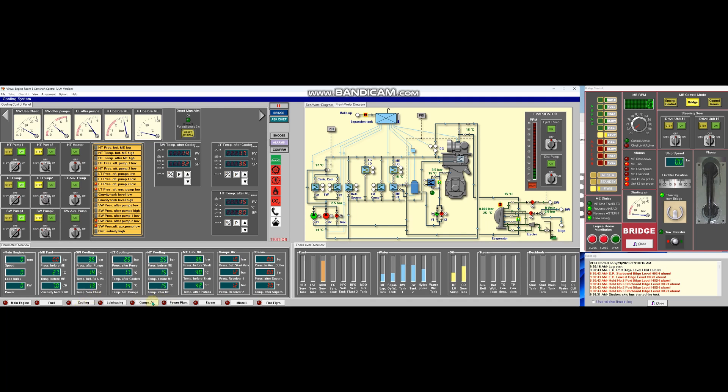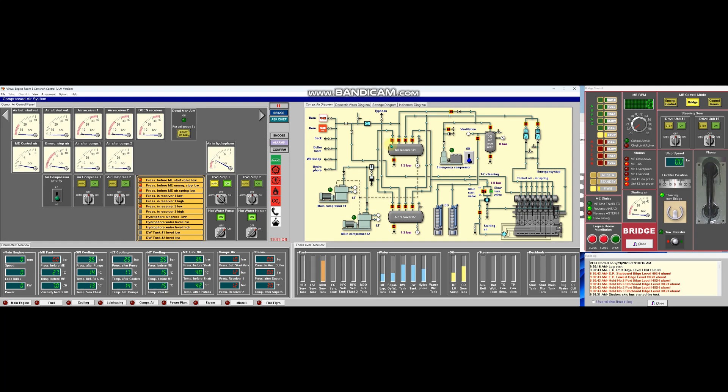So let's do the compressed air system so that we can prepare our air starting system. Here, we are just going to open all the valves except the drain. And then start the emergency compressor — main compressor number one and number two should be in auto. From here, we're going to wait until the pressure becomes normal.